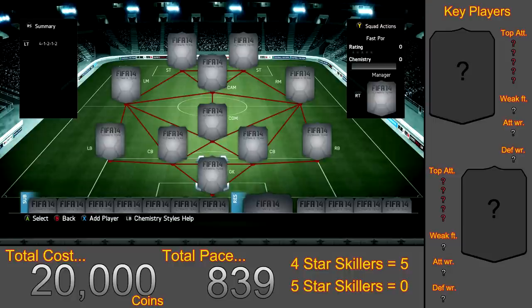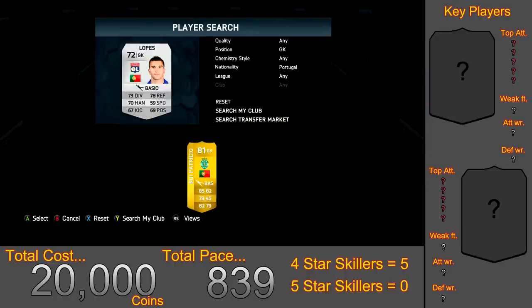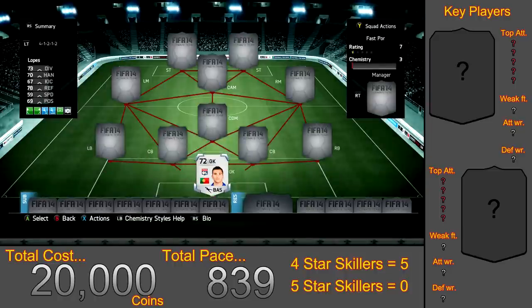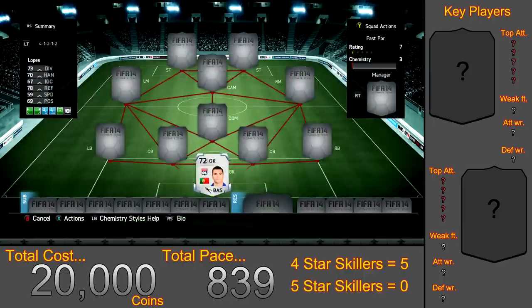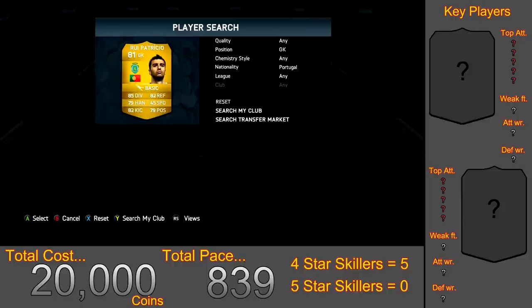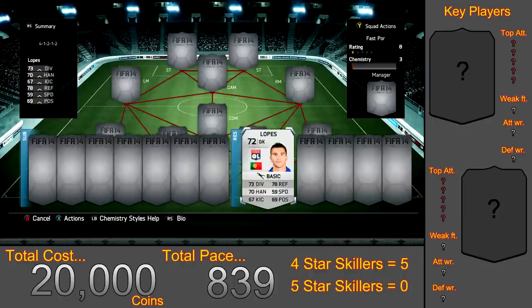All the links will be in the description. Getting into the squad — in goal we have Lopez for 700 coins, he has the most speed as a goalkeeper. If you want the highest rated goalkeeper I'd probably go for Rui Patricio for 750 coins, who is probably the best option if you just want the best goalkeeper.